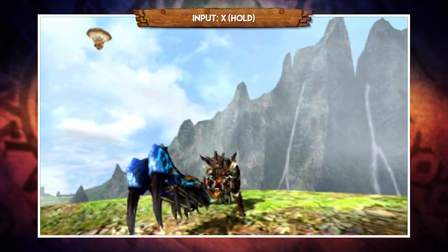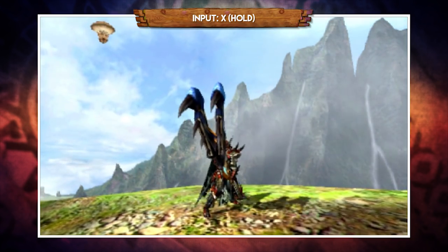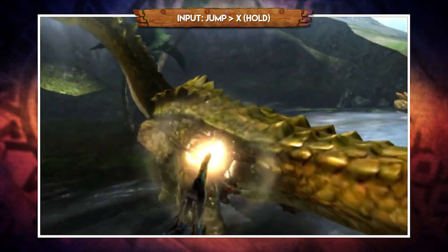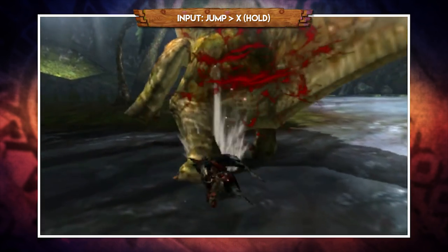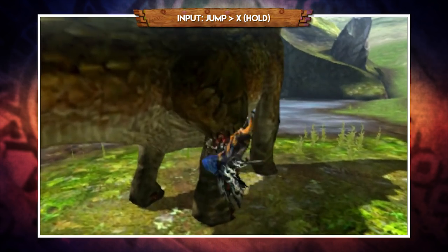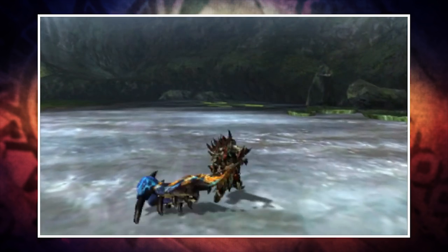The biggest difference in Aerial Style is your inability to charge on the ground. Holding X will now no longer charge your slash, but will instead perform a simple uncharged overhead slash. The reason for that is because charging is now tied to your aerial jump. After jumping off a monster or a teammate, holding X whilst airborne will begin charging your slash. The cool thing about this charge is that it's much faster than a regular one. You can reach a level 3 charge whilst airborne, and upon landing on the ground you'll automatically unleash the attack. You want to make sure you have level 3 before releasing for maximum damage, and the follow-up to this is simply the slap — there is no hidden strong charge or super swipe whatsoever.